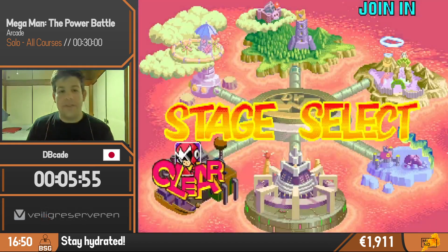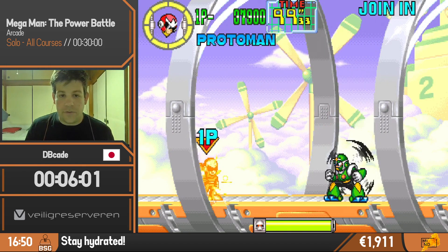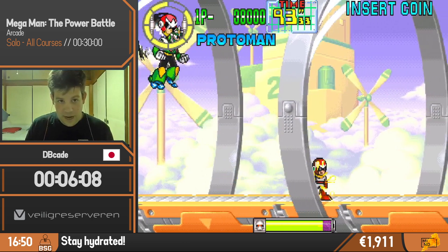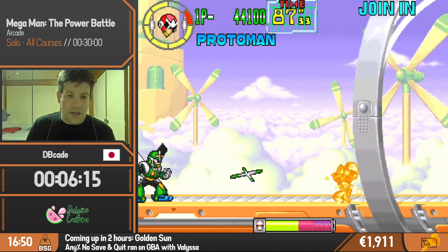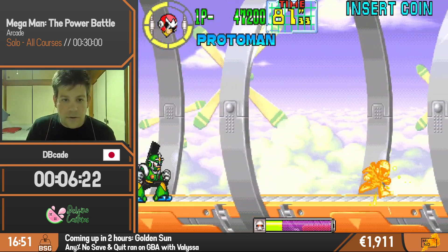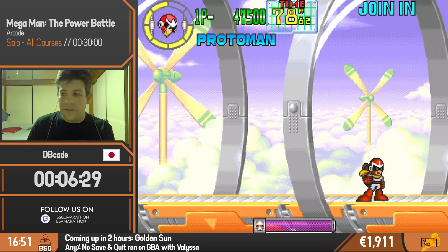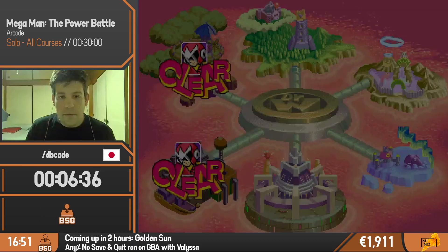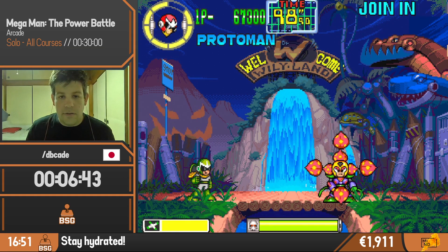I can go into this stage pretty quickly. This boss is pretty evil because the stage is going to scroll, and I don't want to stay on the left side because what will happen is I'll knock him down and then he'll actually trap me, and his projectile is too fast to dodge — it's actually a guaranteed hit. So I want to stay on the right side and fight him, but he does have a dive attack as well.